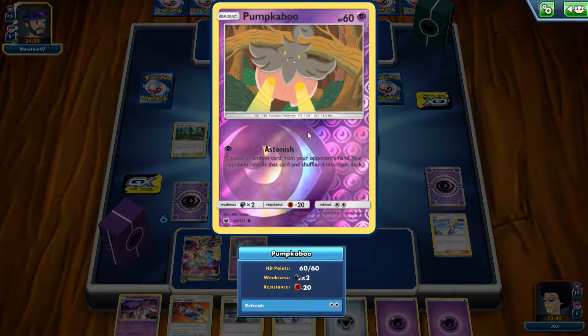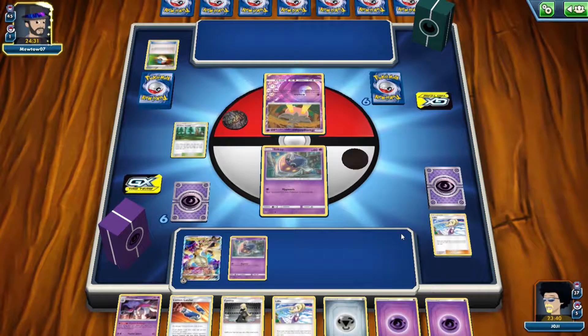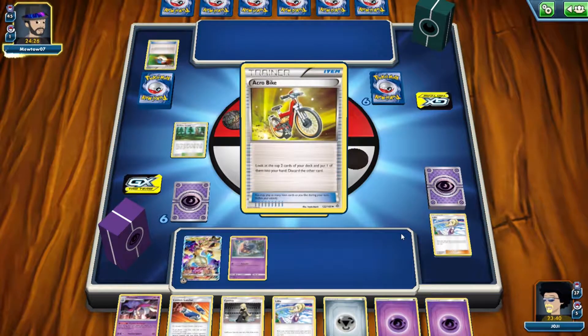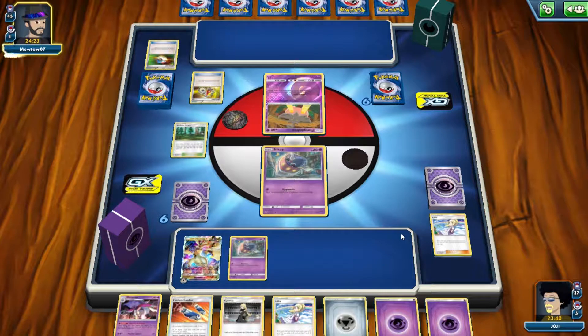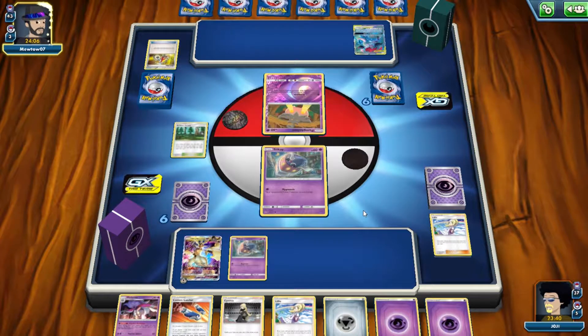I honestly don't know what he's running. The ability says 'choose a random card and shuffle it back into the deck.' Trevenant is what it evolves to, I think — I'm not sure if Trevenant's any good. I'm thinking Trevenant but I don't think it's Trevenant, it might be something else. We'll have to see what he's doing.